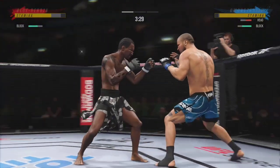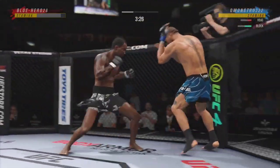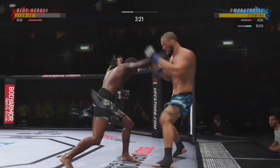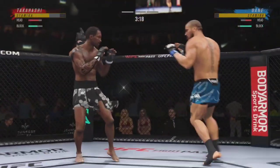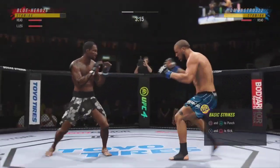Big power shot there. Beautifully placed hook there. He's connected on a few of them so far. He sets him up beautifully — he always pivots, turns on the front foot, and drives his entire body into that hook. Stay aggressive! Big kick lands.